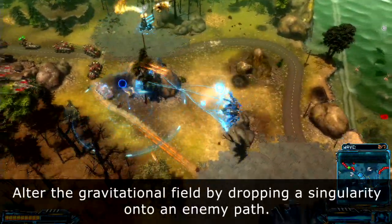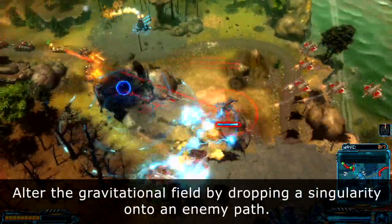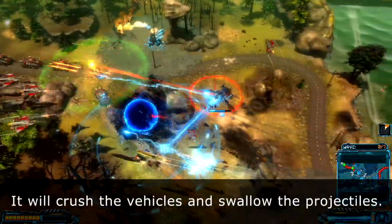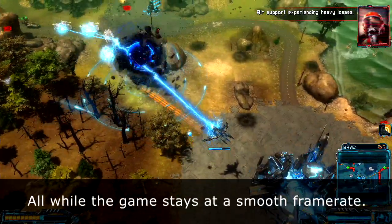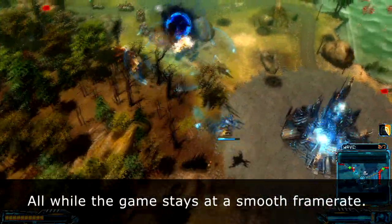Alter the gravitational field by dropping a singularity onto an enemy path. It will crush the vehicles and swallow the projectiles, all while the game stays at a smooth framerate.